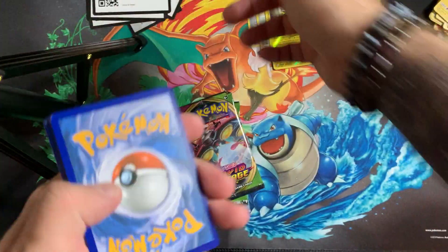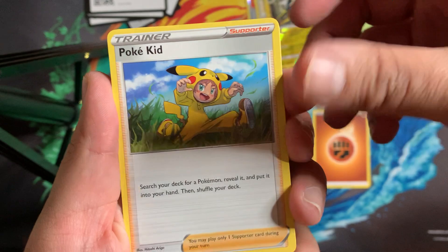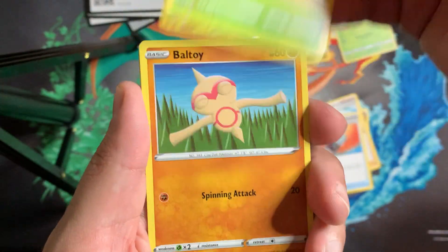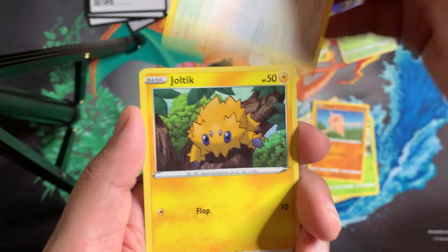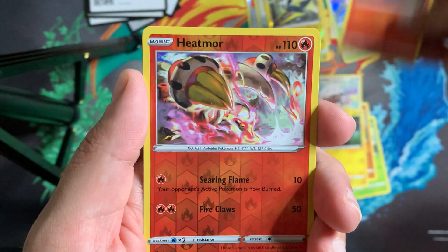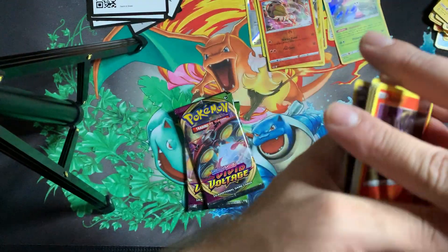Into the Sword and Shield base pack: Fighting Energy three times in a row. We got a Poké Kid, Energy Search, Team Yell Grunt, a Blipbug, Ball Guy, Wooloo, Joltik, Salandit, Reverse Heatmor, and a Polteageist. Nothing crazy out of those but it's all good.